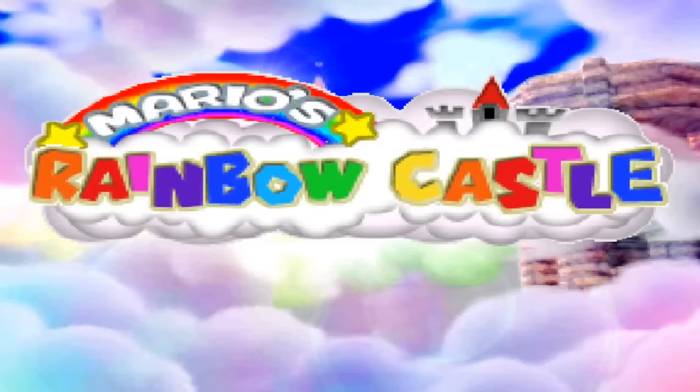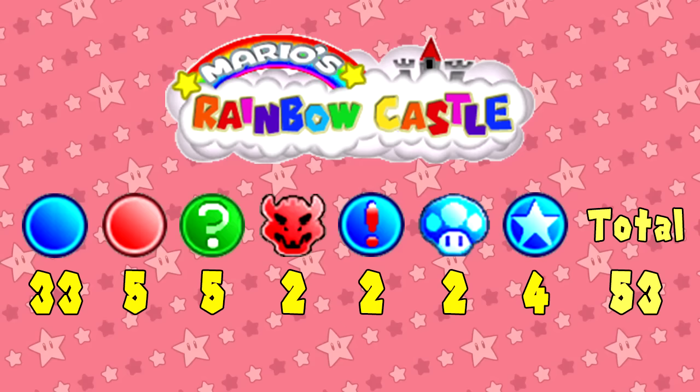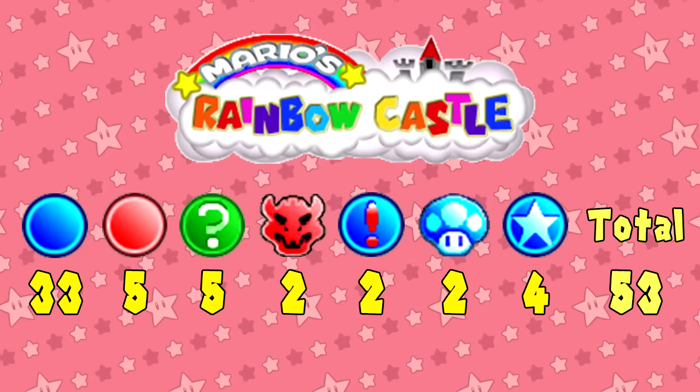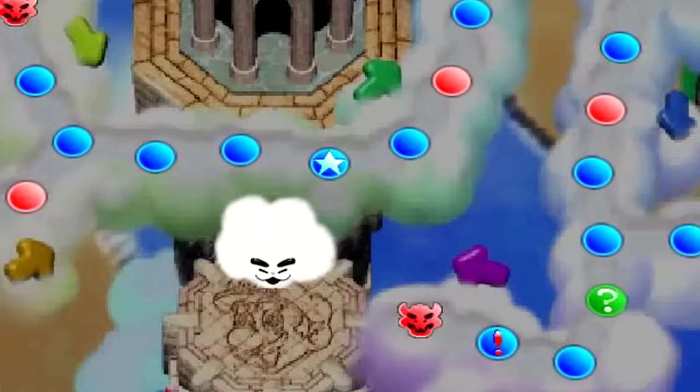Mario's Rainbow Castle may seem quite fluffy and carefree compared to the other boards, but it can dish out some serious punishment at times. Here's the space lineup. Out of all the boards, it has the least amount of blue spaces at 33, and the least amount of mushroom spaces at 2. In fact, out of all the boards in Mario Party titles 1 through 7, this one has the least amount of total spaces at 53. That's tiny! But don't let that small number fool you, as its main gimmick takes all of this into account. This board has a couple splitting paths here and there, but no matter which path players take, they'll eventually end up at the middle of the board.